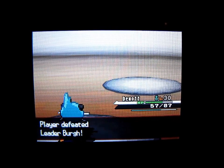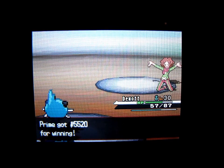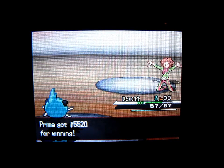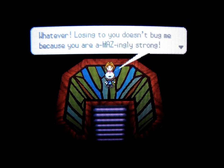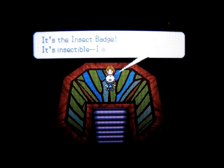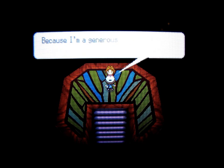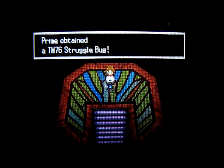Looks like I got my third gym badge from the Castelia City Gym against Berg. You can see 5,520 was what I got for prize money, and that's because I have the Amulet Coin attached to Duwak, so I get twice as much. I received a badge — the Insect Badge from Berg. Pokemon up to level 40 will now obey me, including traded Pokemon. I also get TM-76 Struggle Bug.